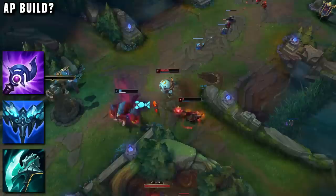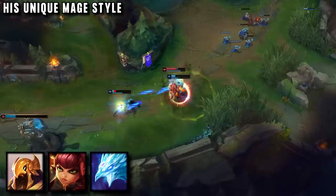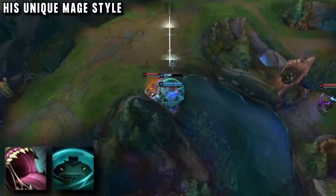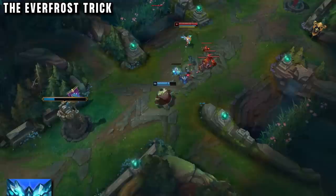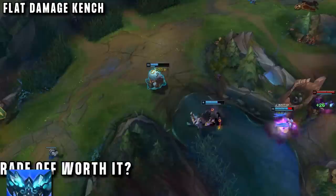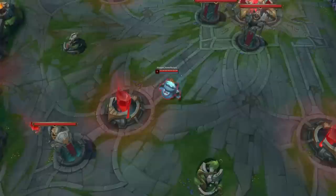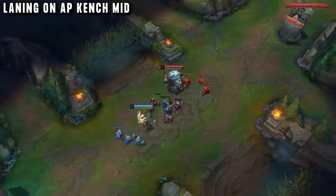For the build, we have a few options: Luden's, Everfrost, or Night Harvester. The first two are obvious for a laner, giving mana sustain and good poke. But unlike most AP mages, Tahm Kench's main poke tool — his Q — actually costs less mana as you level it up, and his ultimate and shield both cost zero mana, so spending gold on mana would be a waste. However, Everfrost has a cool trick: slow with Q, then Everfrost and W simultaneously to guarantee the knockup. Otherwise, Night Harvester is the best option — highest damage, and the Hextech Alternator build path gives flat damage that stacks on top of Q for stronger early duels.